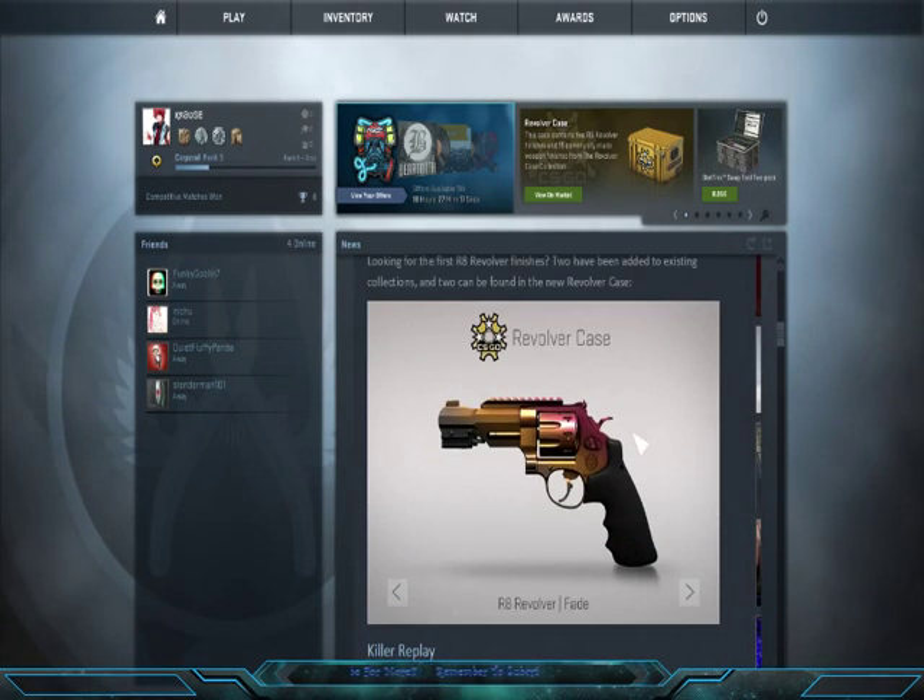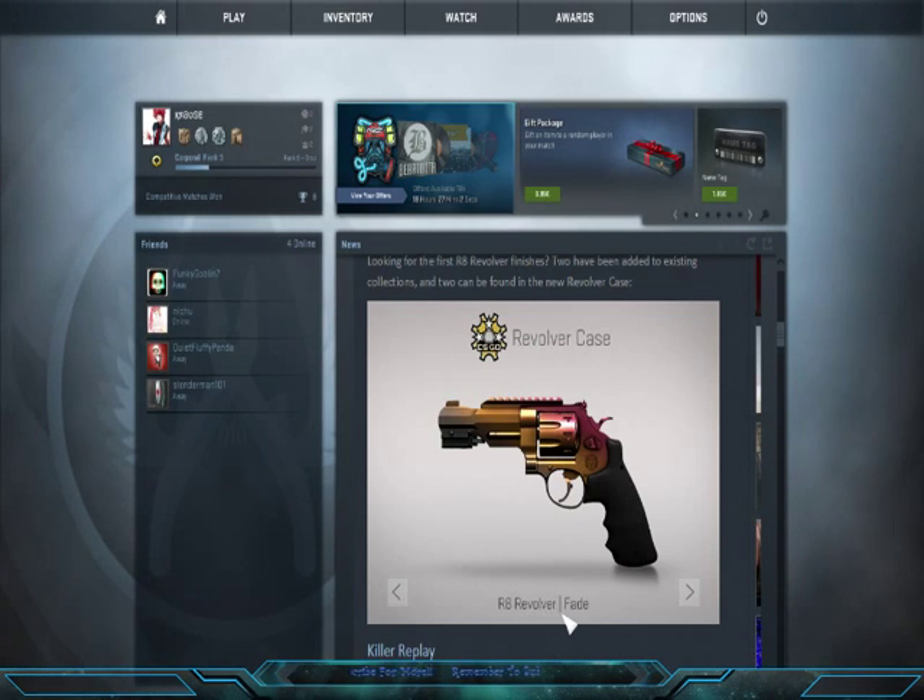There's also the revolver case that has come out. Here are all the skins in the revolver case. Some of these are pretty awesome, like the R8 Revolver Fade — it looks beast. I would love this skin. Just the gold and the red blending together, really really nice touch.